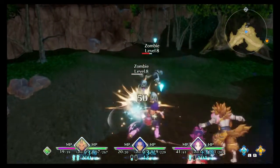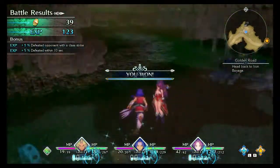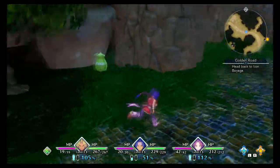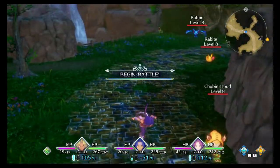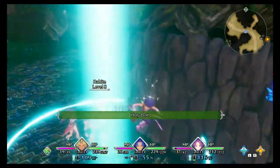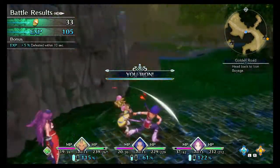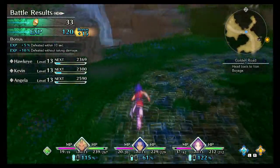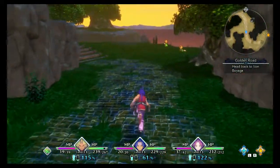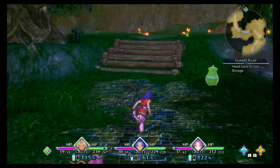The zombies die really fast, man. We're definitely getting a lot stronger. Angela got another level up already. I wonder if she knows to use the appropriate element on enemies — it would be interesting to find out.